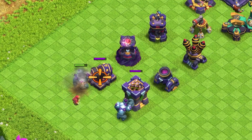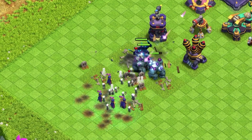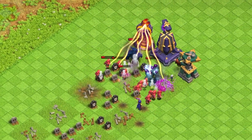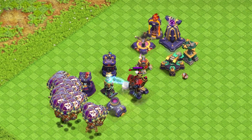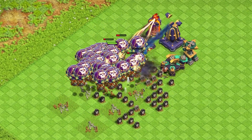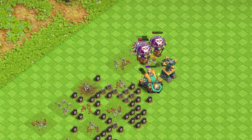The Golem, Wizard, Witch, and Pekka army almost beats this formation — with a little better deployment, they could have achieved a better result. Finally, the simplified Lava Loon army destroys the entire formation with ease — well, not that easily, but they manage to do it anyway.